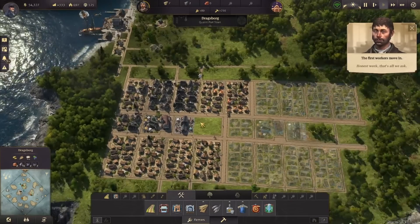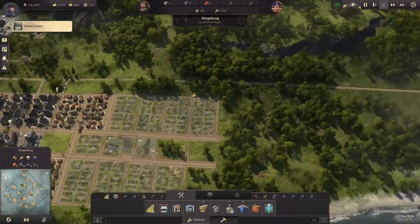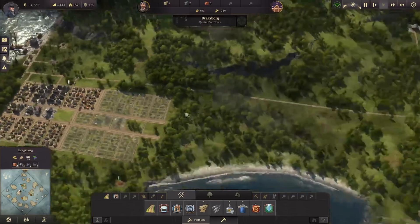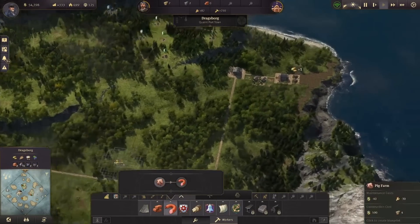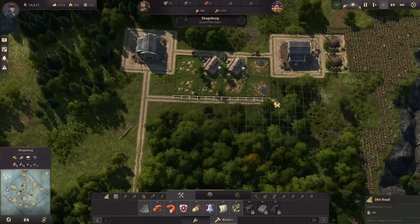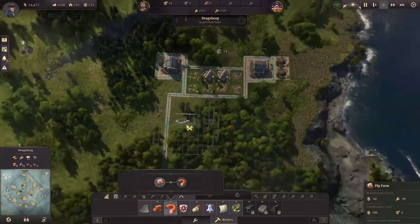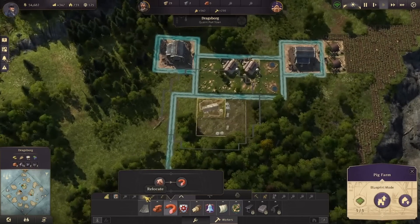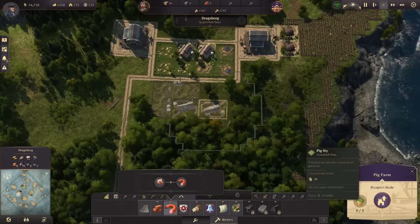Let's go ahead and upgrade some more of our people. We need some sausages and some grain — luckily we can make grain here too. I'm going to grab some pig farms. You can make it into a square as well — put one there, copy it over here, do the same thing this way. Let's squeeze this down a little bit further.